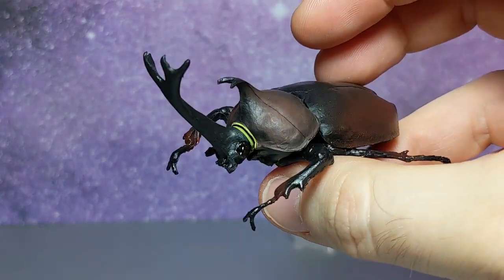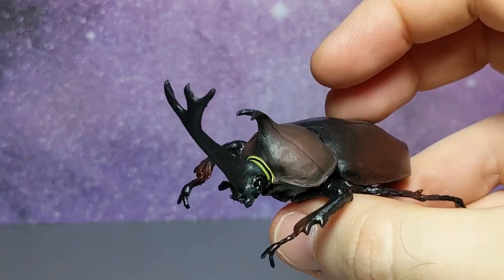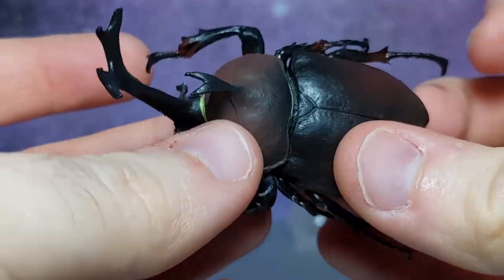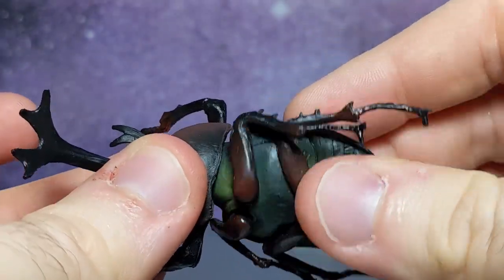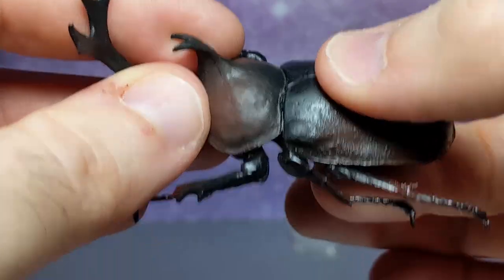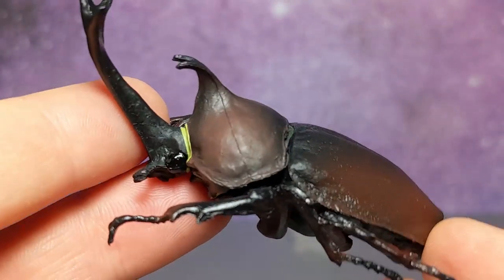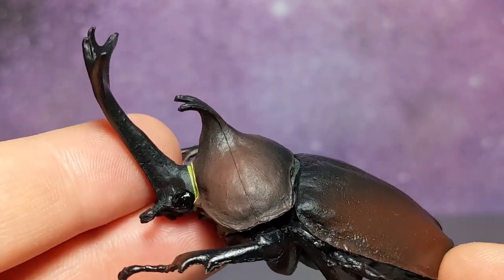If you're not good at bugs — I'm fine with bugs, unless there's a spider on my wall at 3 a.m., in which case, sorry spider bro. The top of the body has a segment that lets you go 360 as well. Oh my gosh, the possibilities! This is more articulation than most 3.75-inch figures have, and this is a beetle.